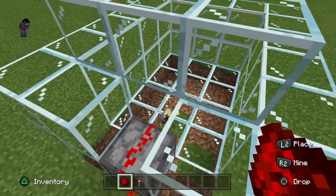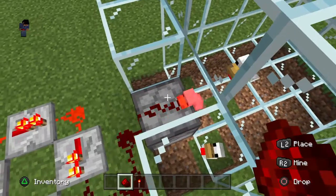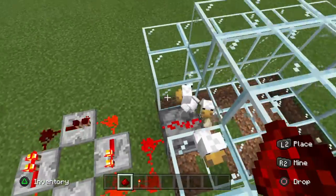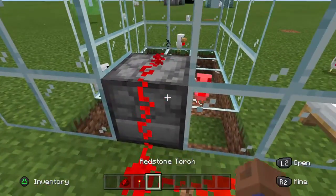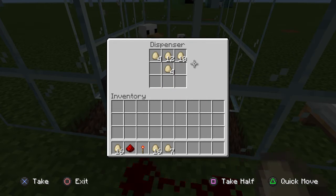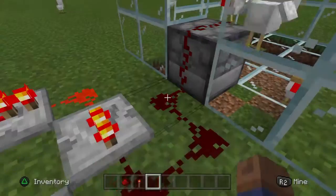A bunch of chickens should spawn — well, all the chickens are allowed to escape. Run free, little chickens, have a good life! So I am instead just going to use spawn eggs.